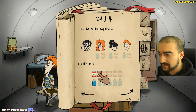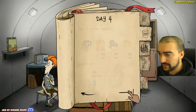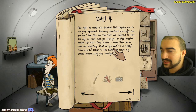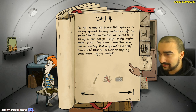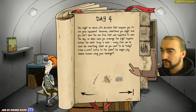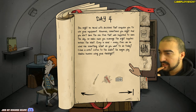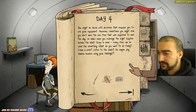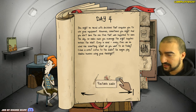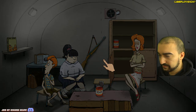We're slowly running out of supplies here. This is a bit of a situation. No one gets water today. Day four — you might be faced with decisions that require you to use equipment. Sometimes you might find you don't have the one item that was supposed to save the day. So make sure you scavenge the right supplies before the blast. Every item can be used for something. What do you want to do today — clean a rifle, listen to the radio, or maybe play shadow bunnies using the flashlight? I guess listen to the radio.